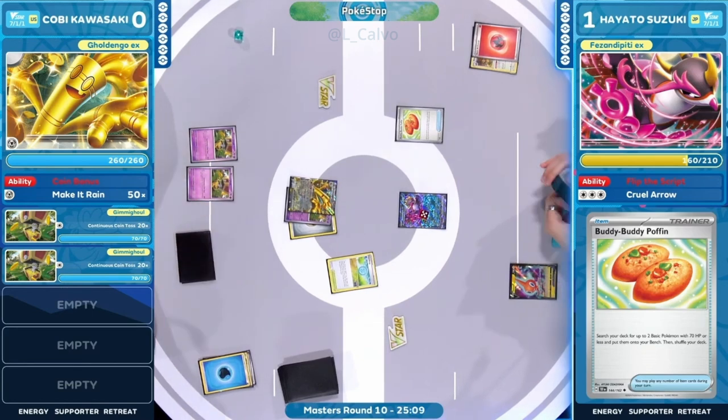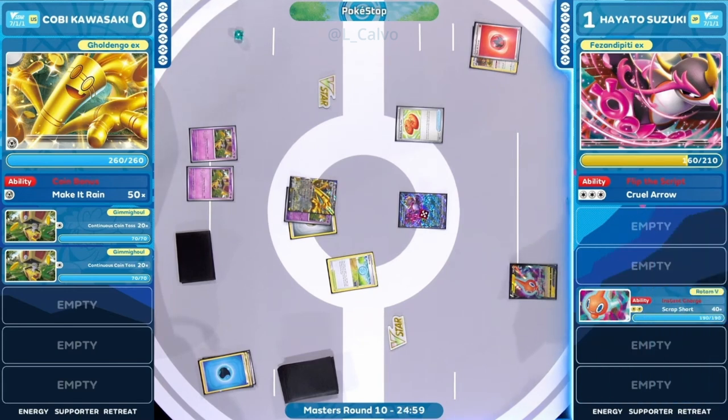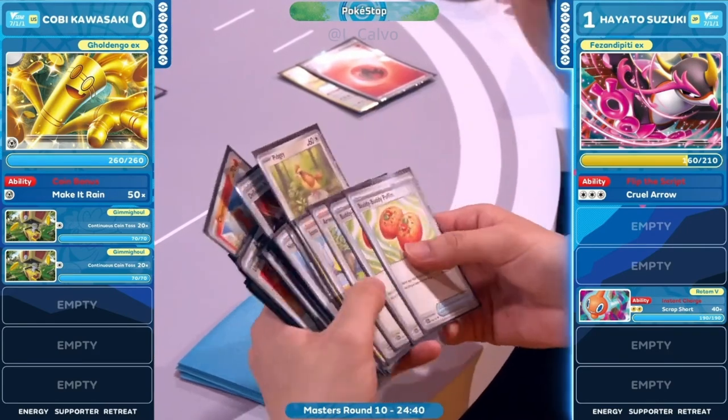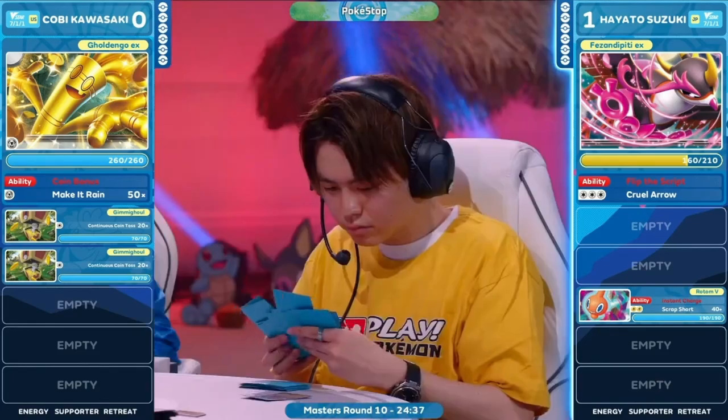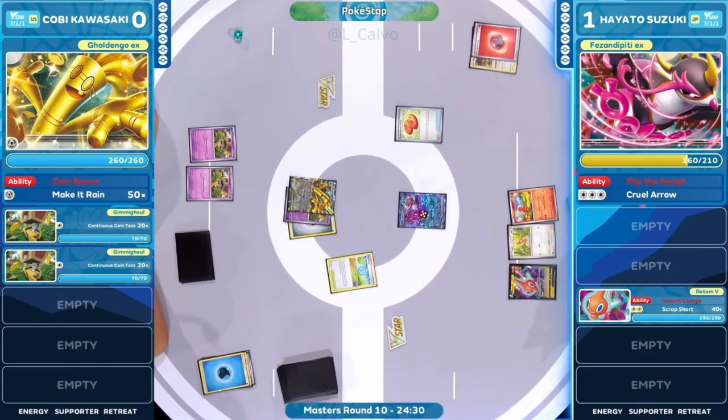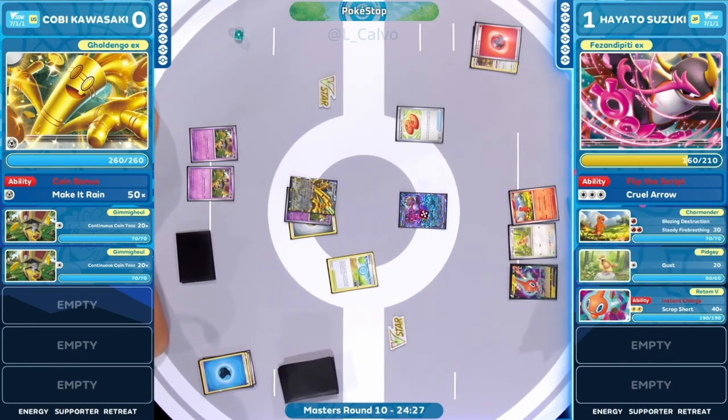Buddy-Buddy Poffin has been one of the MVP cards for the entire weekend — it just plays so well into these evolution strategies. Remember when this was Battle VIP Pass and everybody would cry? That Buddy-Buddy Poffin is working out for both players. Hayato is going to search through the deck first — Pheasant-pity did take 50 damage from that Golden Go, just one discard into the discard pile, and now we get that initial deck search.